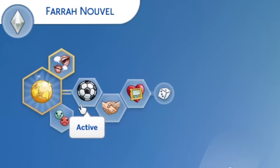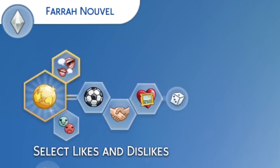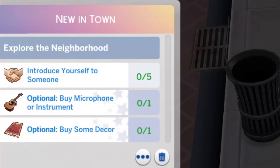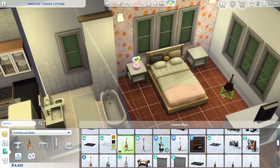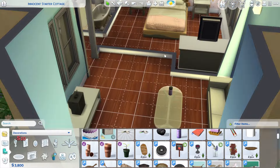She likes blues and pop music, pink, blue, and purple — which is why when I did the house makeover I changed some of the wall colors. She likes painting and fitness, so all of that checks out. She also wants to buy an instrument, so we might pop that there. She's an active girly who likes purple. I deleted the fireplace — I didn't want to be dealing with that. It was one of those really ugly base game fireplaces. Everything in a starter house is ugly, that's just how it works.